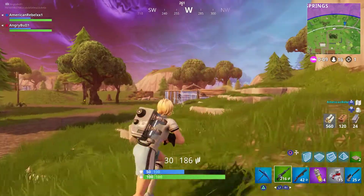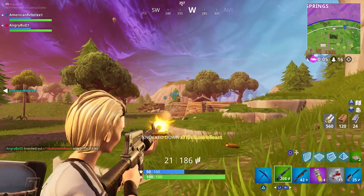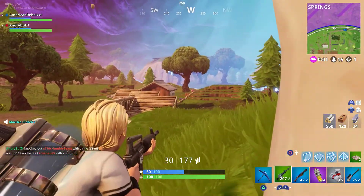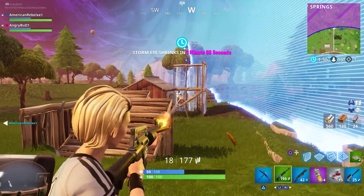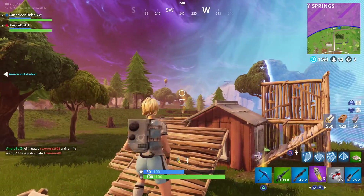Hey, what is going on guys, Angry here, welcome back to another Fortnite Battle Royale challenge video. Week eight is here — it is Thursday, which means new challenges are released today. We are gonna be taking a look at where you can find the battle star for week eight for the challenge that states: search between a bear, crater, and a refrigerator shipment.